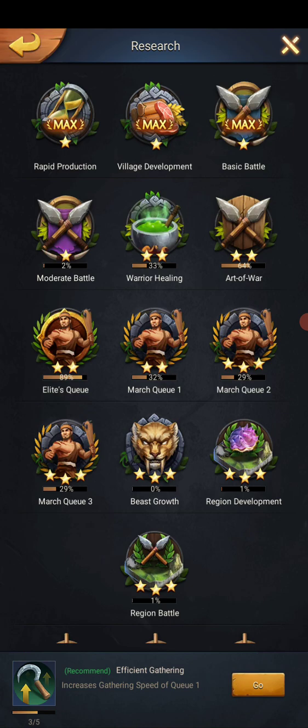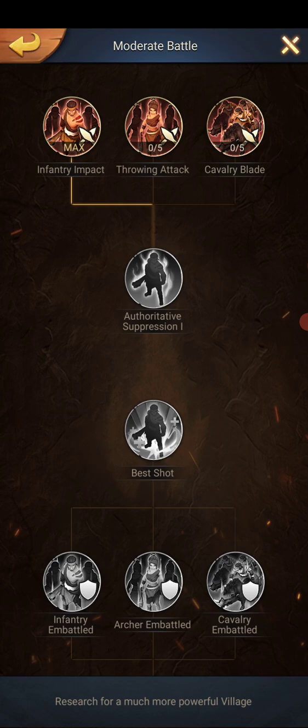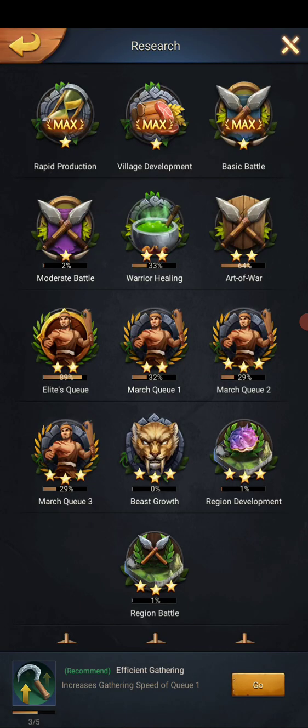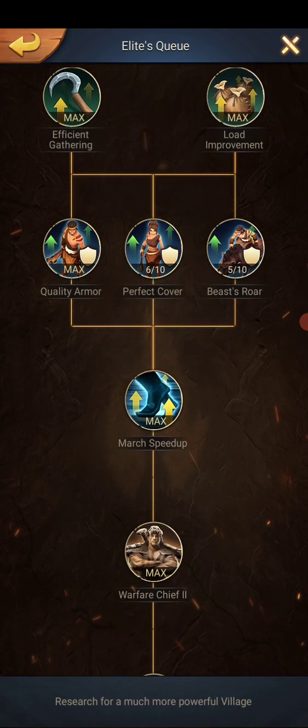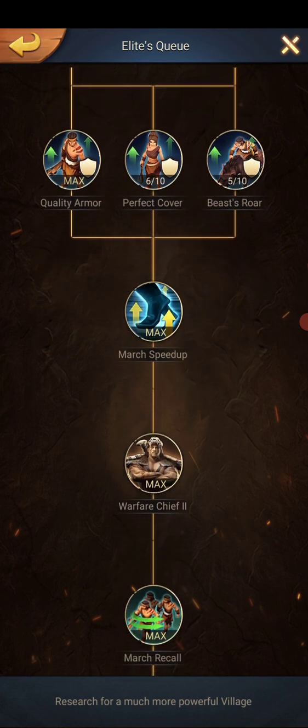Then you get down to your other queues — your moderate battle. I use infantry mostly, so I have my infantry impact as high as possible. Each different march queue has something to do with that. Quality of armor — my infantry is all maxed out on the infantry side.